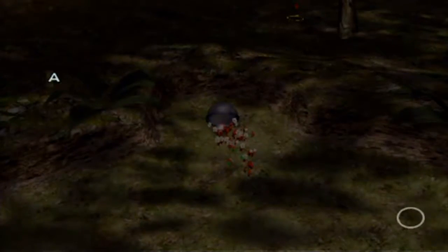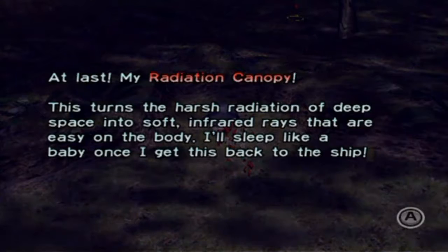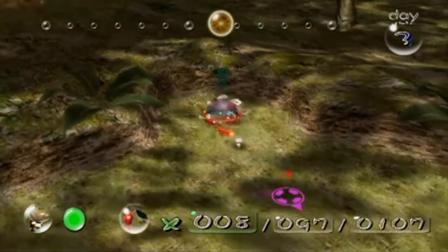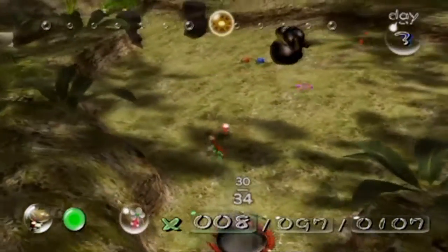Ooh! 'Radiation Canopy — this turns the harsh radiation of deep space into soft infrared rays that are easy on the body. I'll sleep like a baby once I get this back to the ship.' How many parts does it take? It takes 30 — perfect, well I'll put 34.